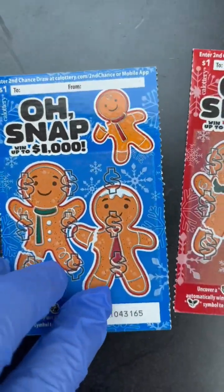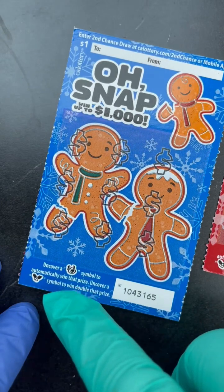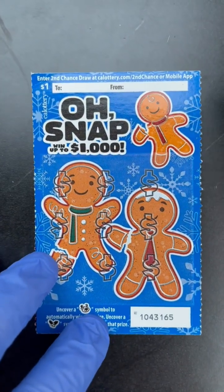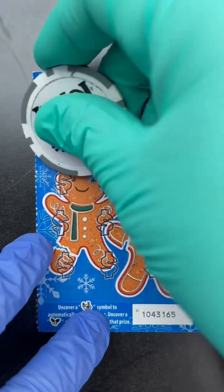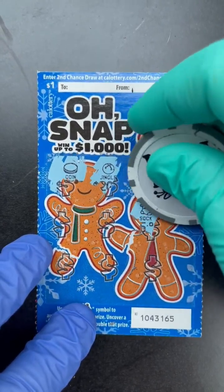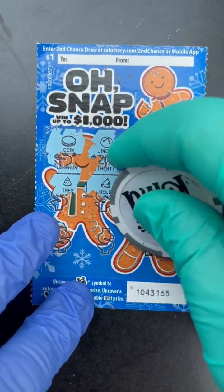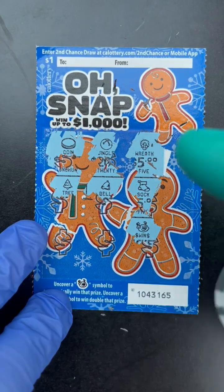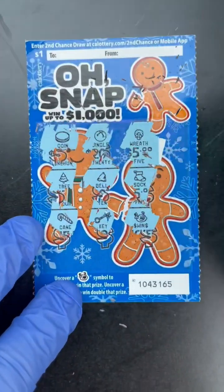Let's start with the Old Snap. It's a symbol hunt — we need the reindeer, black-nosed ranger, and a holly berry. Here we go! We have a sock, bear, bell, tree... three more spots. Hey, we got the reindeer symbol! At least we got something on this one.